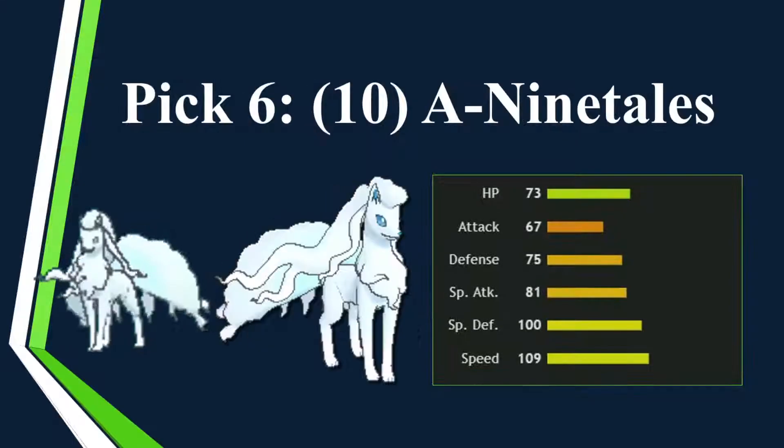Then I picked up Alolan Ninetales — finally a faster mon. Going into the draft I wanted to pick at least a two-mon Hail core because I really like the novelty of Hail. I was going to get Vanilluxe, but then I thought: why get Vanilluxe if I could just get Alolan Ninetales? Get a strong fairy-type special attacker, strong Moonblast. It does not get Taunt, which Vanilluxe does get — that's disappointing, but fine. 109 speed fills in the speed tiers nicely: 100 for Tentacruel, then 109, then all the way up to 150. 10 points for pick six.